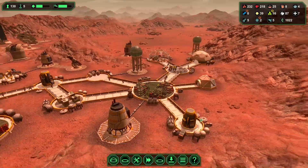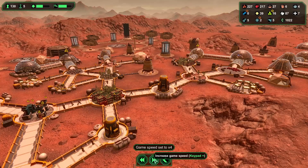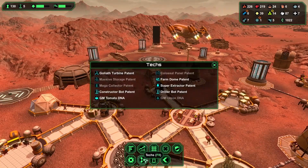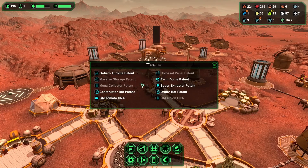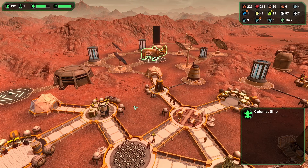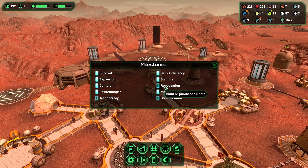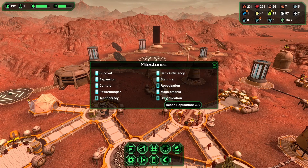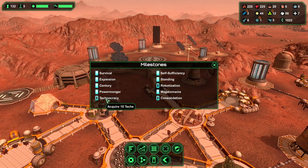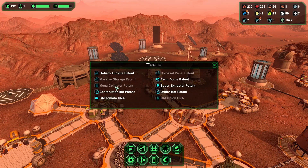I need to pick up four more techs, and three milestones. I gotta get ten robots — I'm halfway there. This is 300 population — I'm not even halfway there yet. And then Technocracy — I gotta get ten techs, and I still gotta get four more.